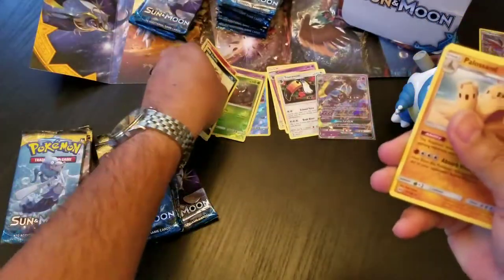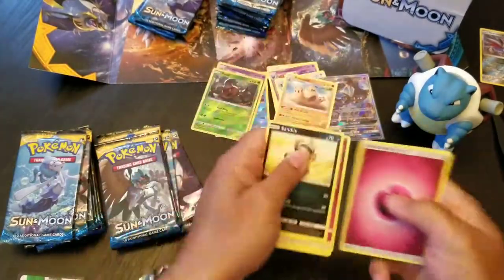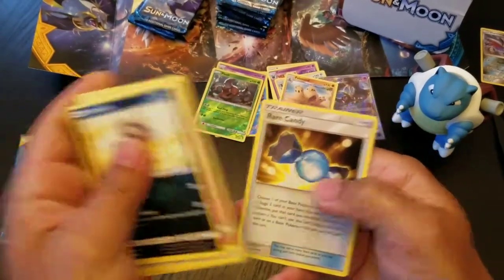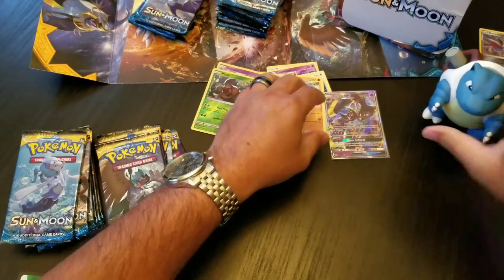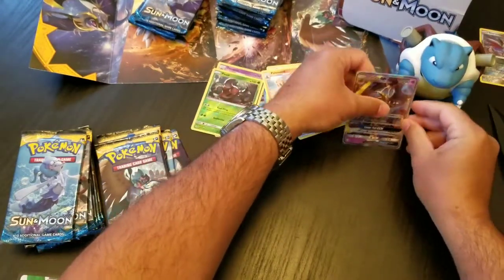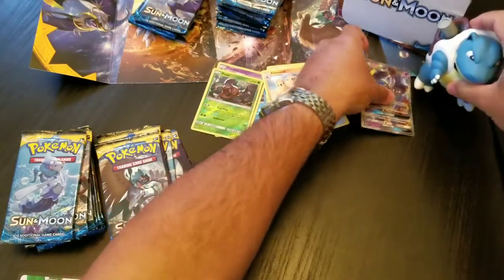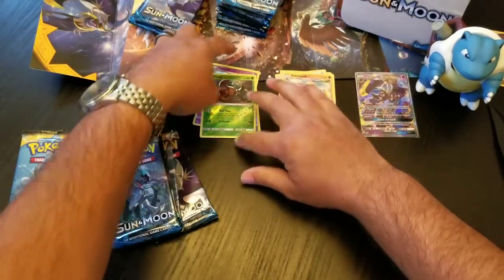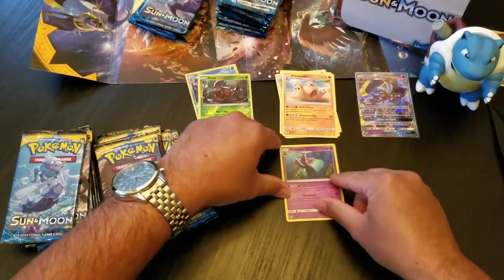Reverse Holo Pinsir, Pyukumuku — boring. Persian, Brionne, and a Rare Candy. Alright. So actually we'll let Blastoise hold Lunala if he can. No, we can't really see it — we'll put it off on the side. I'm just putting the regular rares and some of the reverse holos over here. I guess it's not a regular rare, that's a holo rare. So we'll put that down there.